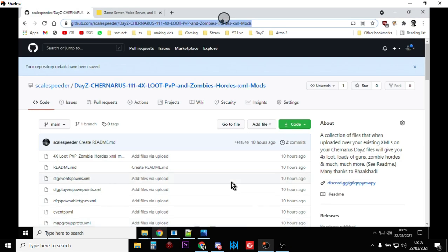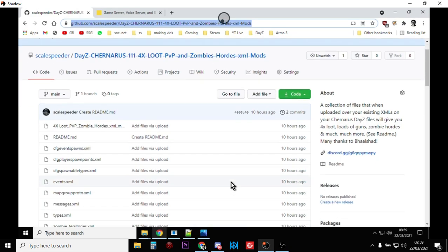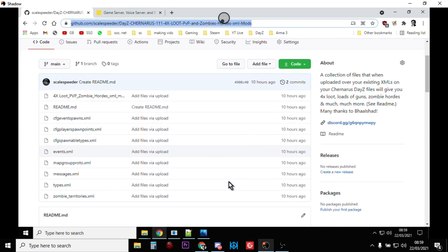So back to these XML mod packs. The way they work is you go to my GitHub, download all these files, and all you have to do is upload them over the top of your existing files in the right place. Then restart your server and over time these new things will start spawning in and these events will happen.